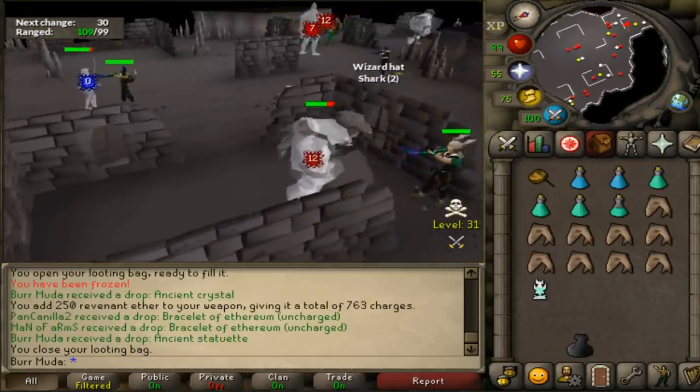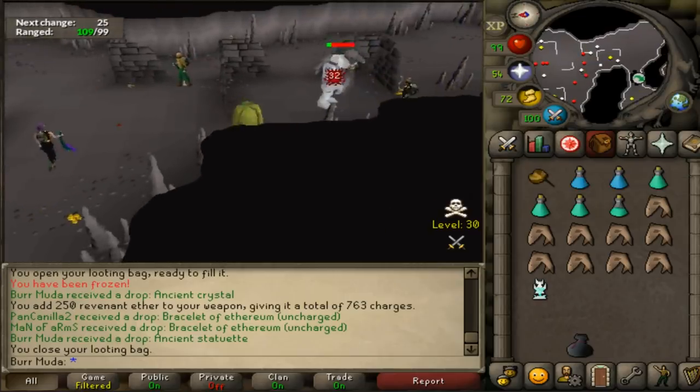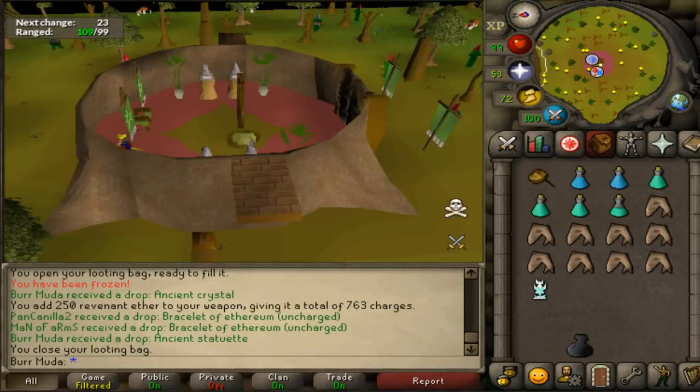Like 2 minutes later we legit got the ancient statuette, which is like 2 mil! So hell yeah — right there it shows ancient crystal and right after that, ancient statuette. Hell yeah man!